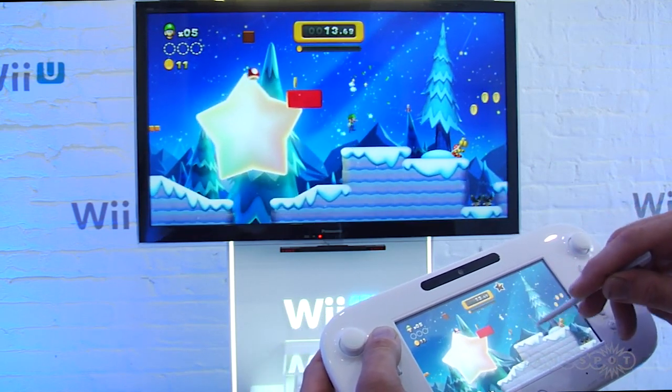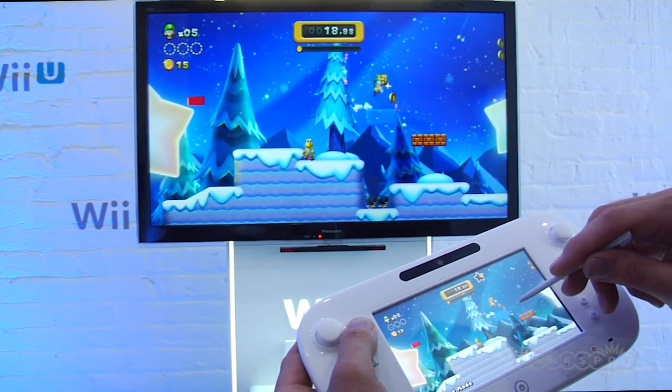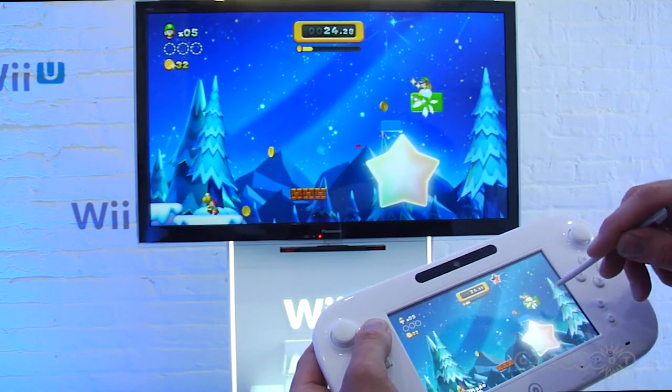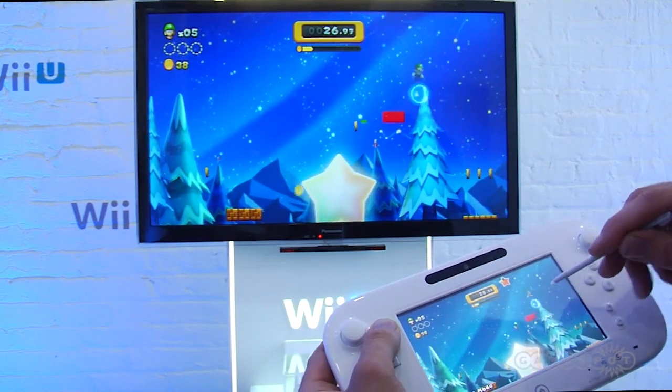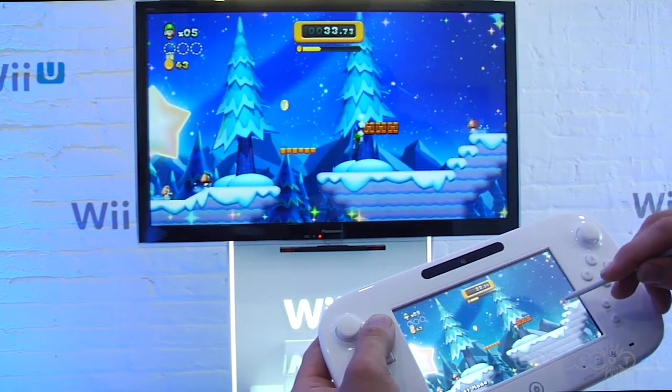Sometimes it helps you, sometimes it hurts you, but the more blocks that you land on of mine that I create, I actually get a little bit more playing power — what we've been calling sparkle power. I'll be able to take out enemies myself. So I hit that star, and now I can actually take out enemies.